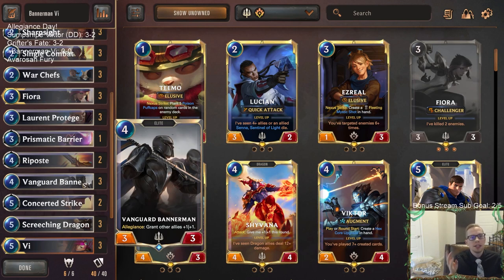Because a lot of the time with Demacia you really wanted to play Grand Plaza, and if you're playing Grand Plaza on turn three you don't really want to follow up with Vanguard Bannerman, because Plaza is not an ally to get the plus one plus one. You want to play allies on the first three turns and then play Bannerman. Plaza really rewarded you for playing Grizzled Ranger — that was a great combination.